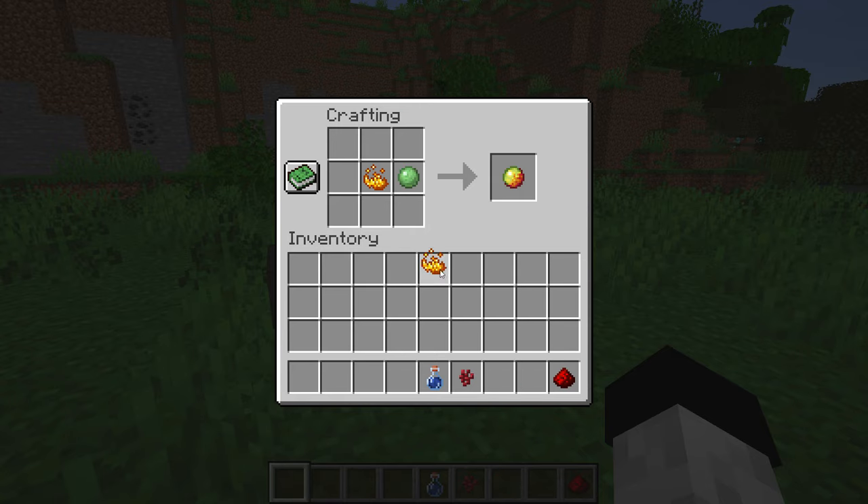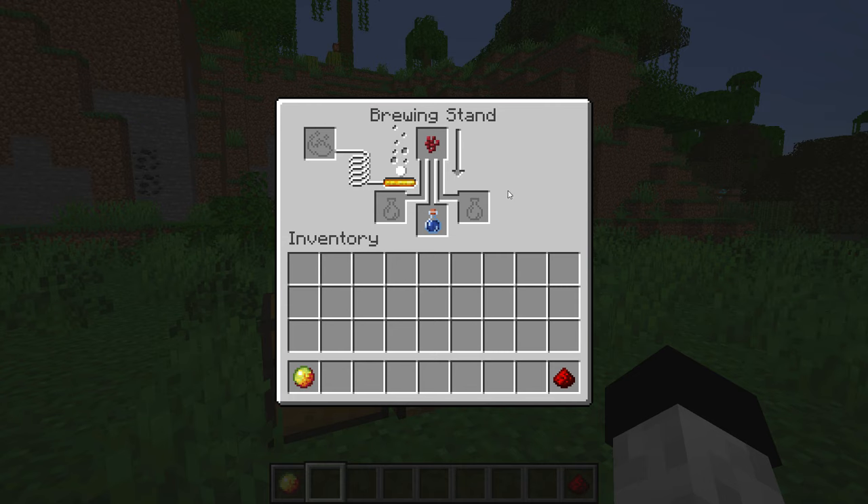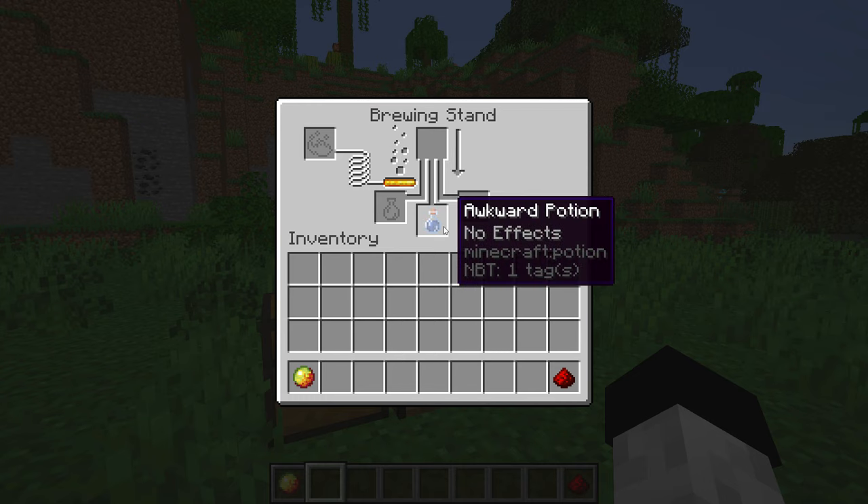Craft some magma cream using the slime ball and one blaze powder. Now put the water bottle on the brewing stand followed by a nether wart and then some blaze powder to fuel the brewing process. Something to note is that you can make up to three potions at once if you want to use fewer resources.